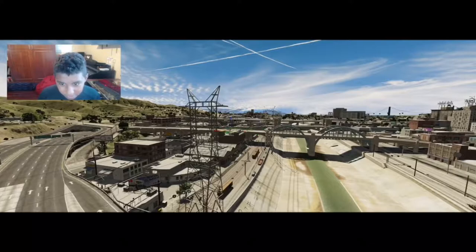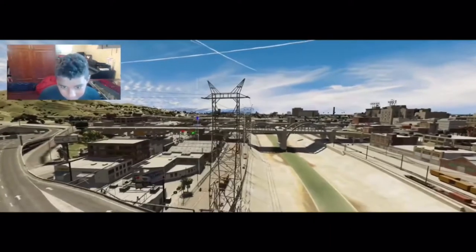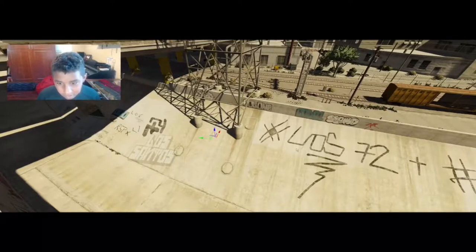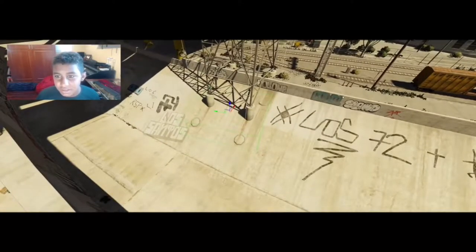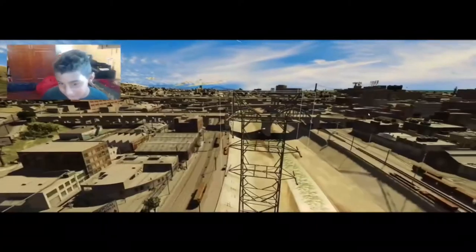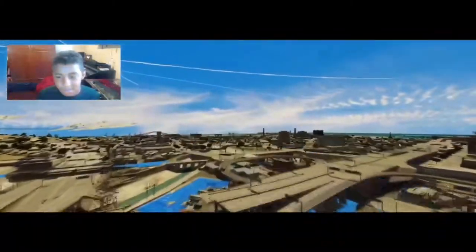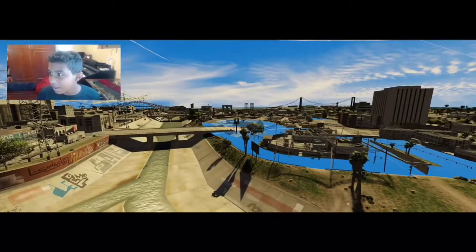I honestly can't believe other YouTubers haven't thought of doing this — I think I'm the first to actually try it. I can move things around — I keep accidentally changing the time. Those are just the shadows, which is kind of funny. It turns out these wires aren't actually attached to anything, which makes sense since the game probably wouldn't model that. I'm going to turn off the HDR rendering so we can see the map a little bit better.